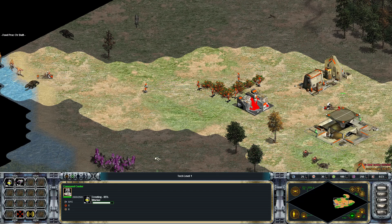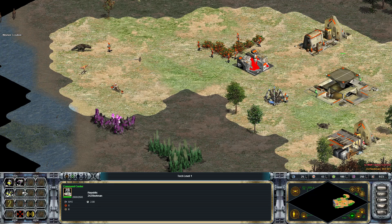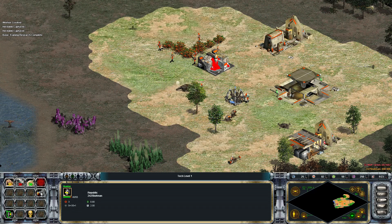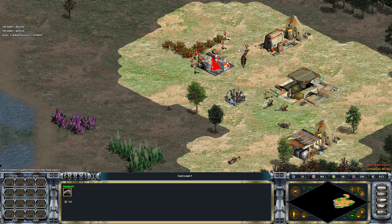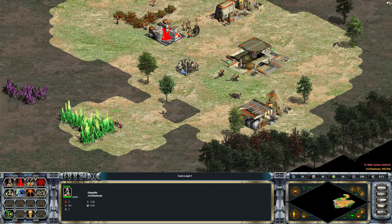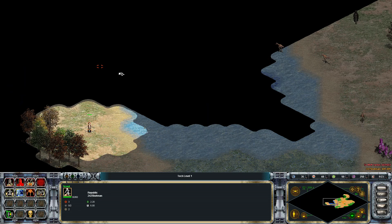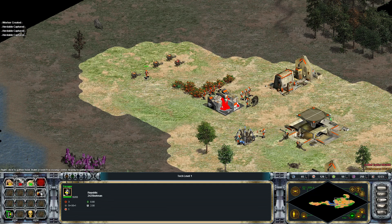Nerfs are capturable animals, which means they can also be captured by your opponent — don't let them do that. You can see here the opponent tried to capture my nerfs but I didn't let him. Also, I'm hunting an animal and luring it closer to my food processor. It's important to do this so your workers don't have to travel far to bring the food.